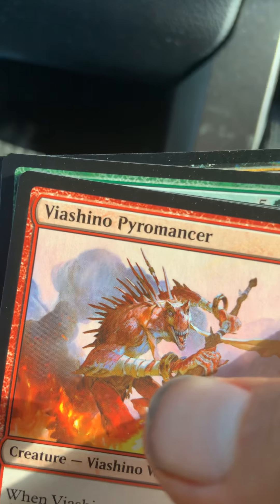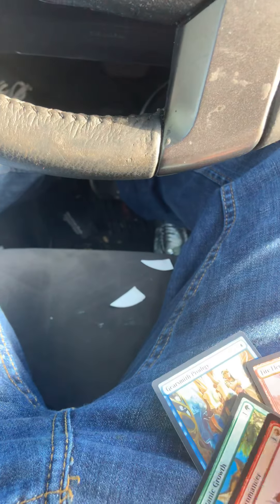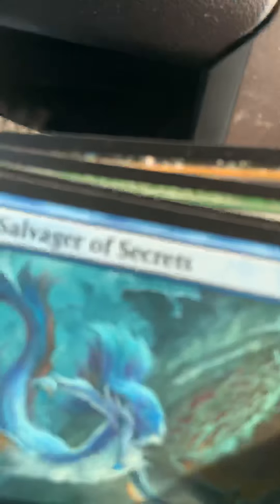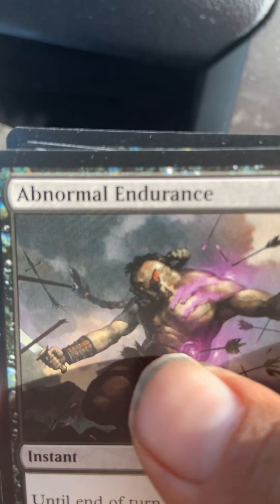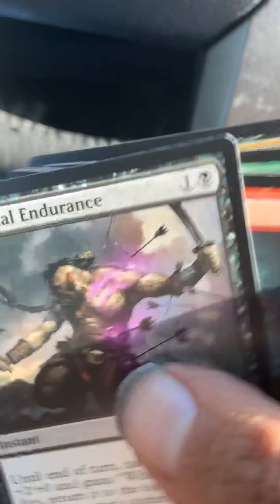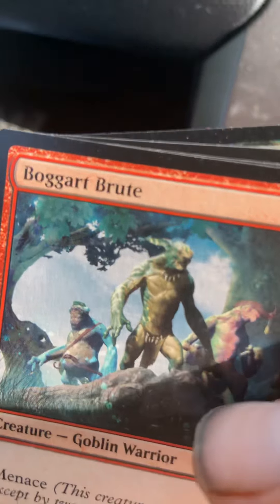Child of Night — this one's a vampire creature. Next one I got is Titanic Growth. Next one I got is Viashino Pyromancer. Next one I got is Salvager of Secrets. Next one I got is Root Snare. Next one I got is Abnormal Endurance. Next one I got is Boggart Brute.